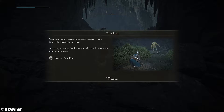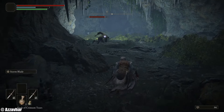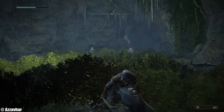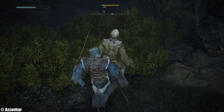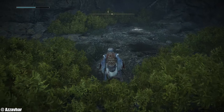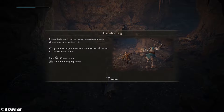Crouch: press L3 to crouch or stand up. Crouching makes it harder for enemies to discover you, especially effective in tall grass — attacking an enemy that hasn't noticed you will cause more damage than usual. So we can go kind of Sekiro-style: crouch down and backstab. Apparently tall grass does help with that. You can even sprint while crouching — pushing the left thumbstick forward gives one animation, but holding circle speeds it up a bit.